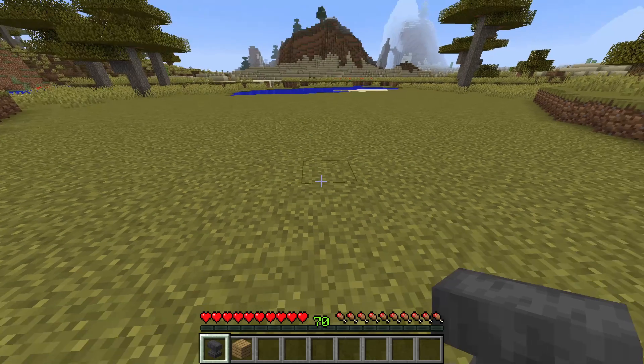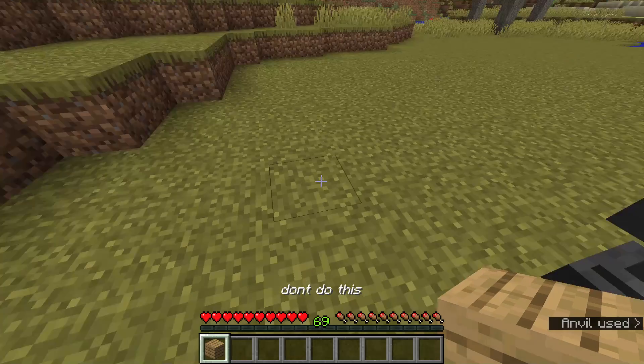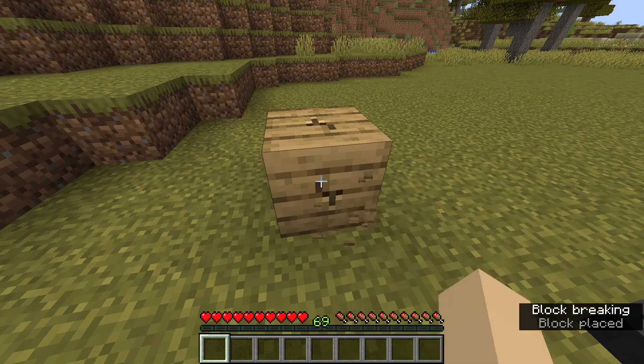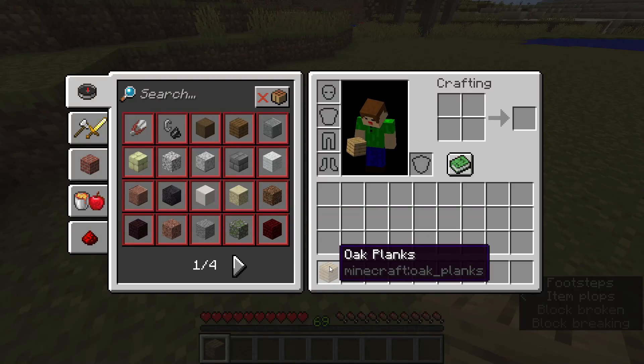When in an anvil, you can rename things — anything, even blocks. When you rename a block, it'll display its name in your inventory on screen. But once you place it and break it again, the name will no longer show and it'll revert back to the original name.